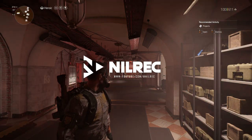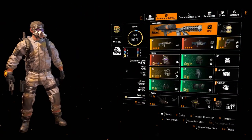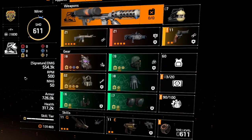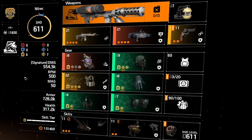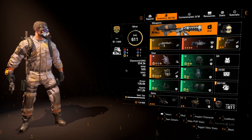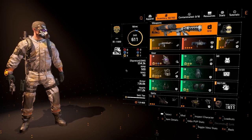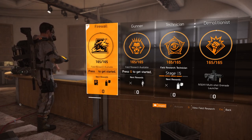Welcome back to another Division video. For this video let's talk about a status effect build. I just recently got Vile but I was running a similar setup except I was using Ninja Bike as the exotic. If you want to go for pure damage, Vile is best in slot.